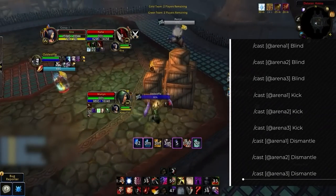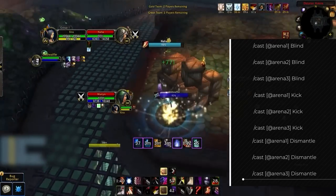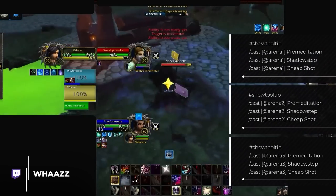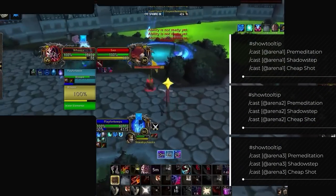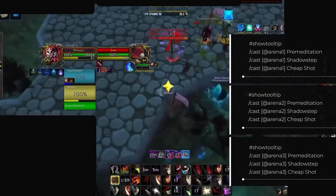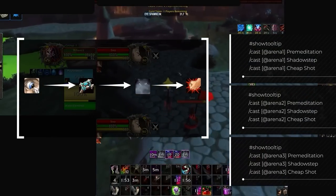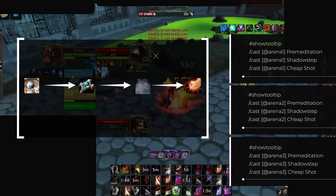If you're ready to up your game, pick up the arena 1-2-3 Blind, Kick, and Dismantle macros — with these you can control all players in the arena seamlessly without losing damage on your main target. Finally, there's a super advanced macro for fighting enemy rogues that instantly uses Pre-Meditation, Shadow Step, and Cheap Shot on them if they open on your healer. This counters the RMP rogue strategy of Cheap Shotting your healer then Vanishing to prevent the Kidney Shot counter — spamming this macro lands your Cheap Shot before they can Vanish.